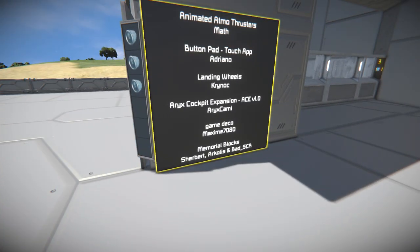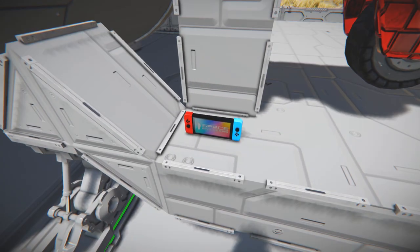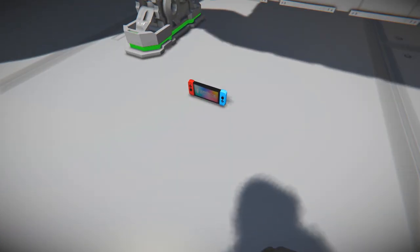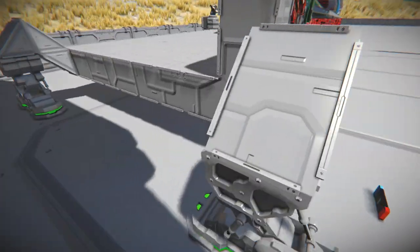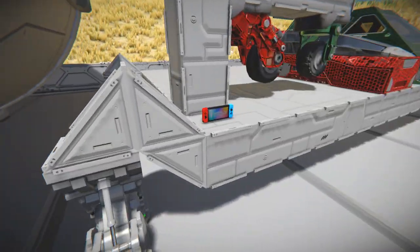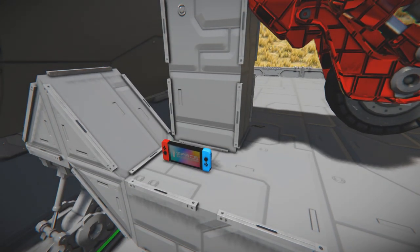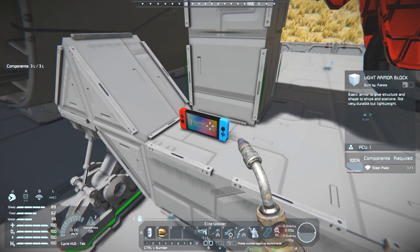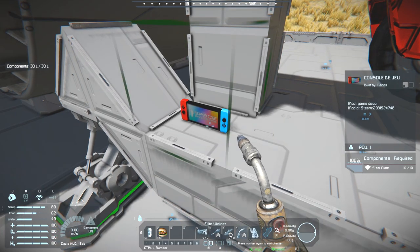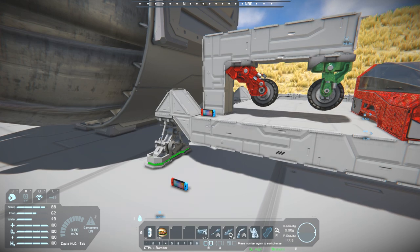Let's take a look at the Game Deco by Maxime7080, which adds this simple little thing to both small and large ships. It's just a switch, and that's it. You can't recolor it, you can't pick it up. It's just a switch, and it only costs you 10 steel plates to make.